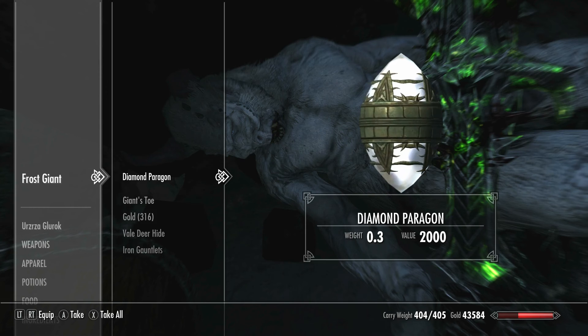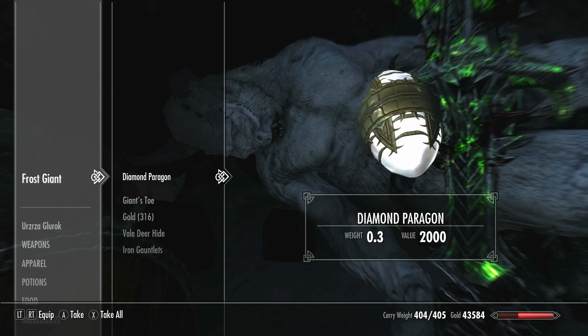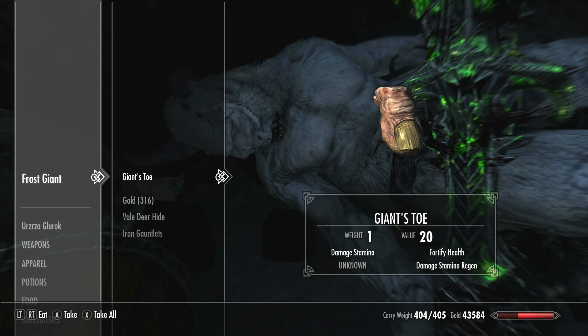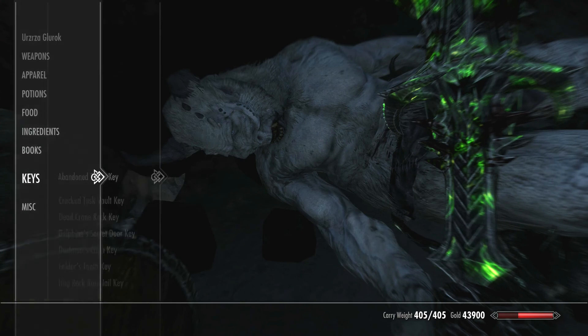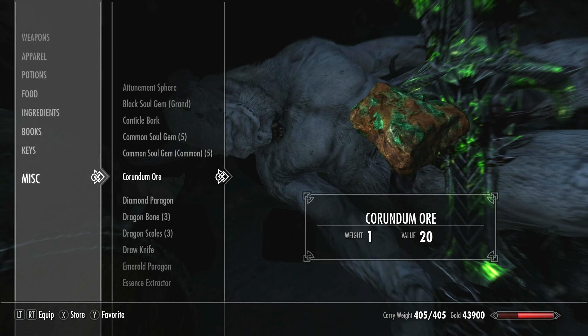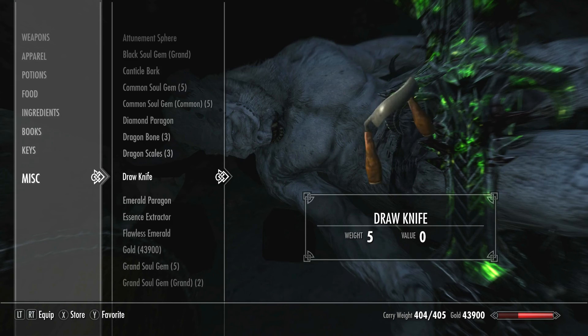Yes! We've got another type of Paragon! Cool, I guess whatever these are, they must be on a bunch of random Frost Giants. What did I just pick up that's too heavy? I suppose we don't need the ore. That's annoying, because I want to keep it, but it weighs five! It does not look like it weighs five at all. That's really annoying.